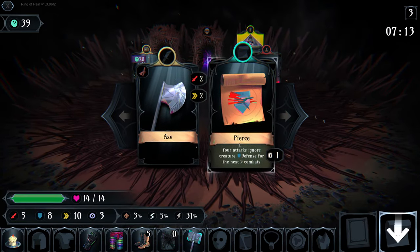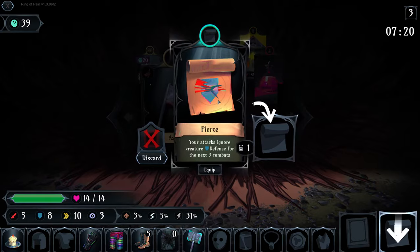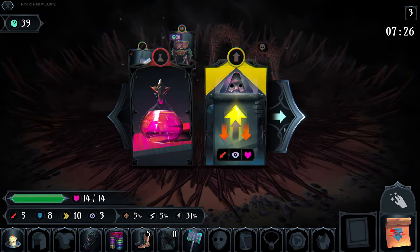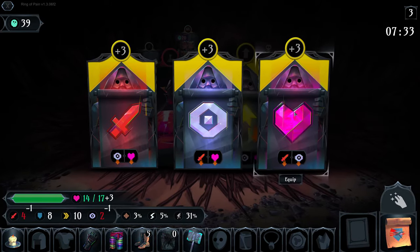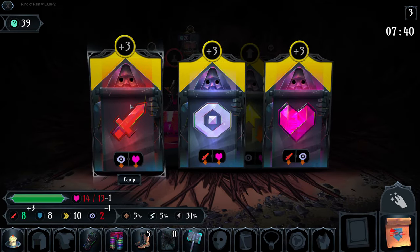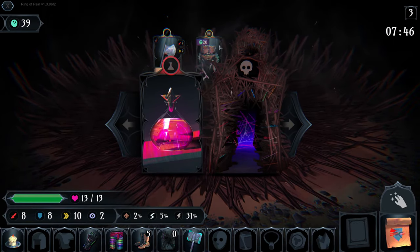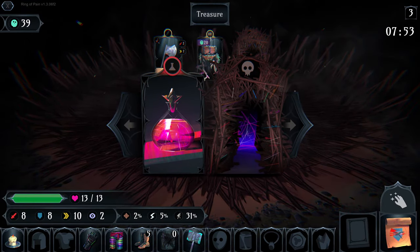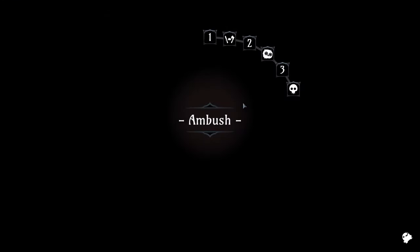We've got options: Axe is an item I really like, but not over Icebreaker right now. There's also a Pierce scroll - your attacks ignore creature defense for the next three combats - a one-time use that disappears after activation. We take the attack stat. Our base stats are pretty nice but we're a little low on HP. There's a white chest available but I'll skip it since we have an Ambush - which always guarantees a blue or higher rarity item.